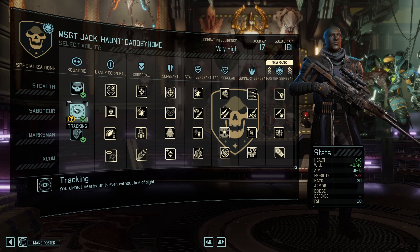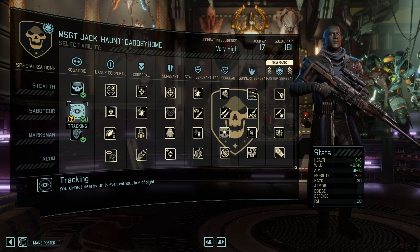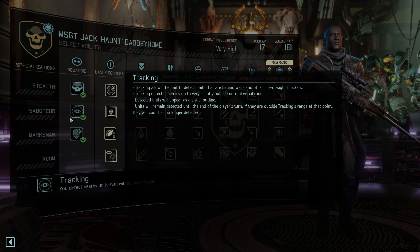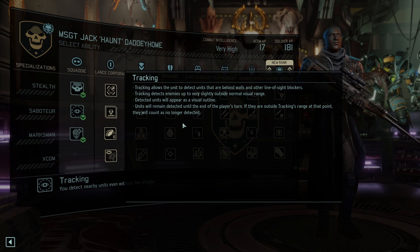They also get Tracking, which works a bit differently than what you might know from the base game where all enemies you see stay tracked for the rest of the mission. It just extends your detection range slightly outside of visual range. Visual range is 17 tiles in the game, and tracking detects enemies up to around 20 tiles away. Enemy-detected units will appear as a visual outline and they stay detected until the end of the player's turn, so even if you move away, the enemies still remain visible, letting you judge where you can move safely without activating them.